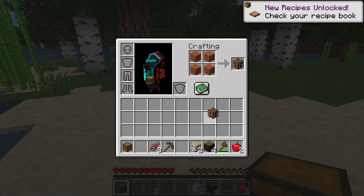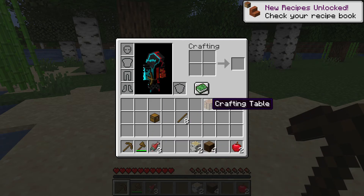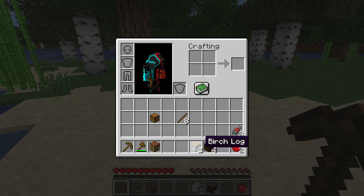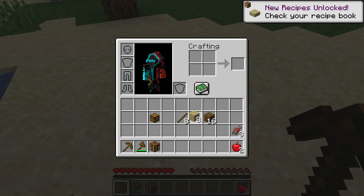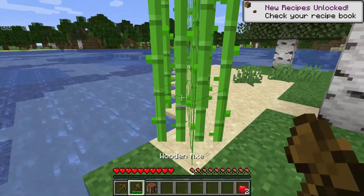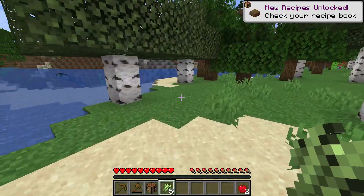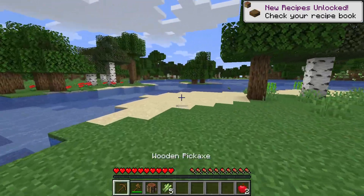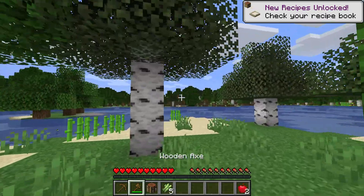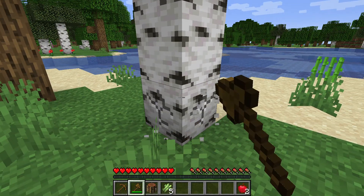I'm not going to use acacia wood because it's horrible. I'll get some sugar cane — that's okay. This will be a solo series for the most part, just me by myself, so let's get this started by chopping down a tree.